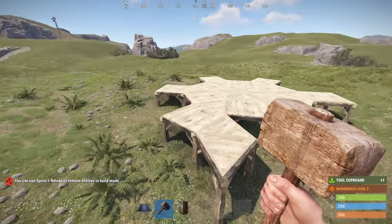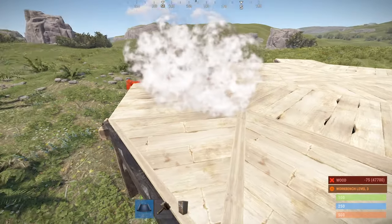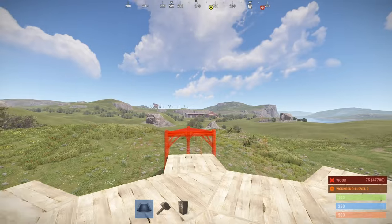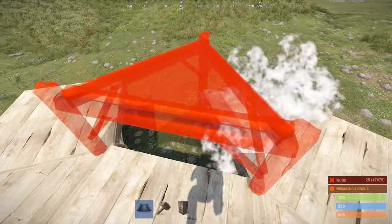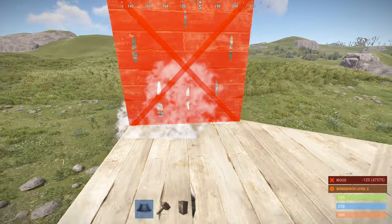Let's go place our tool cabinet so we can delete that one triangle there. Your door is going to want to be facing the ranch. And what I like to do is put the tool cabinet over here.